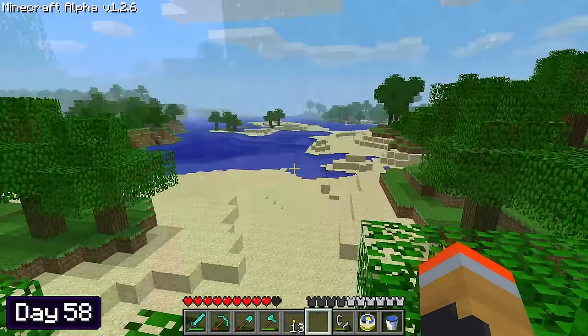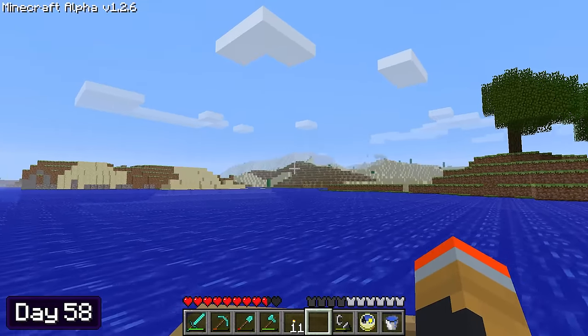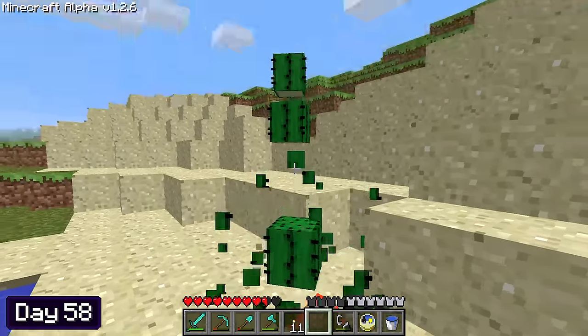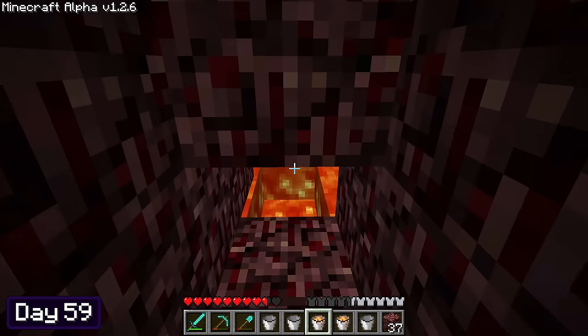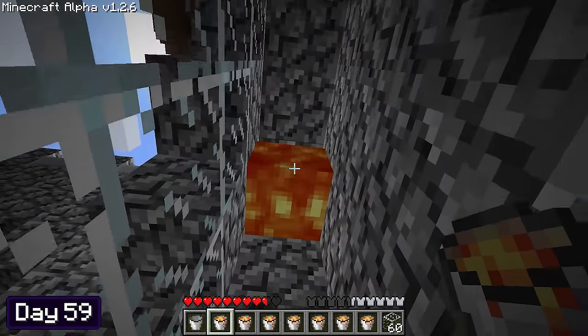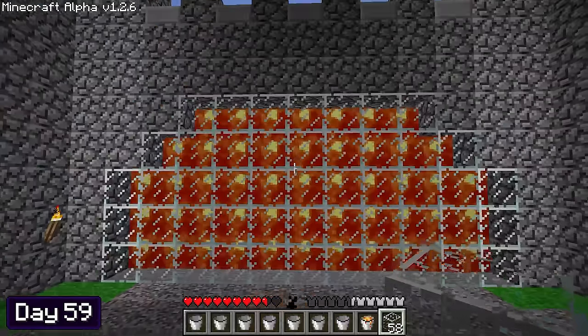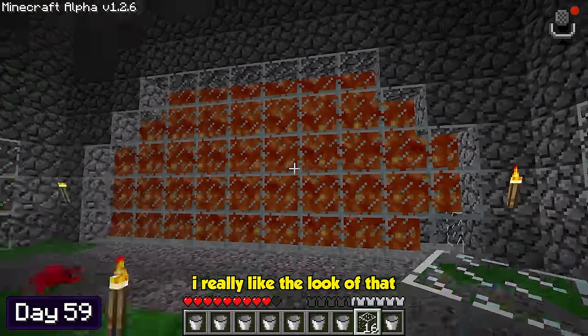Whilst waiting for the grass to spread to the planet and the sapling to turn into a tree, I spent the entirety of day 58 exploring and collecting dandelions, pumpkins, and a ton of roses. At the start of day 59, I made a bunch of buckets and then went into the nether to fill them up with lava. I returned to my castle and built a layer of glass on the inside wall. Using the buckets, I filled the inside of the wall with lava, which created this interesting sort of design. I repeated this exact same process two more times — I really like the look of that.